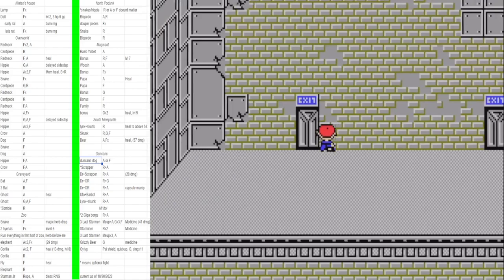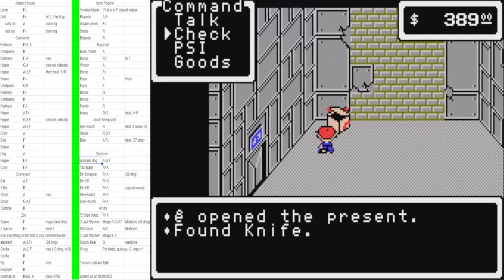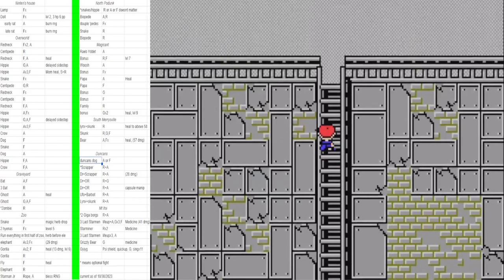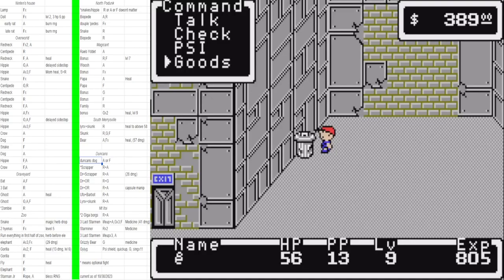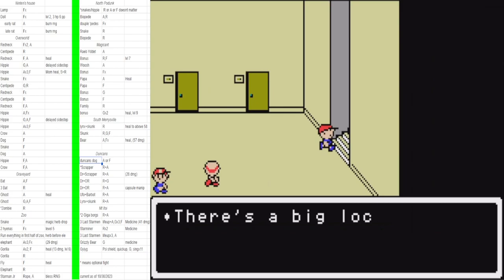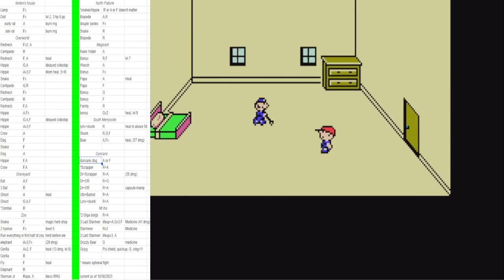I used to use the repel ring before the skunk and bear but you can actually use it after. The repel ring is important for the rats now. Do this movement to get the strength capsule — it's very important for Duncan's Factory and essentially required for Giegue. Also grab this knife really fast — it will be sold. Then get the bottle rocket. Duncan's Factory seems massive and people always get lost, but once you know where you're going it's a three-minute factory every time.